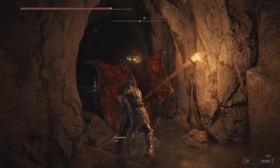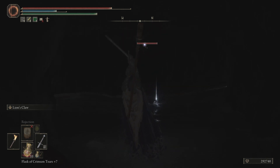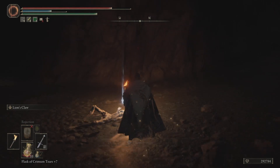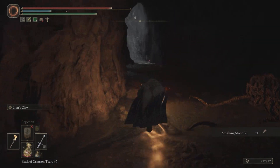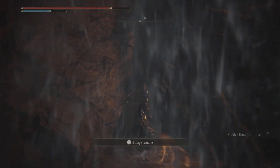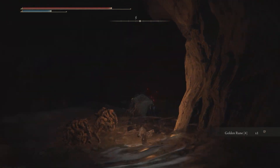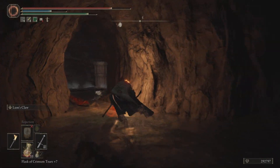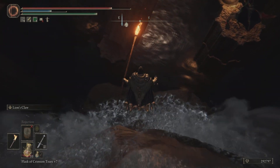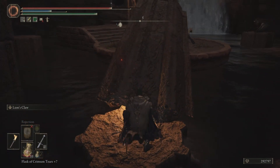They can't do much because we'd be pretty overpowered right now, but they can push you off. That's not a big deal either because there's a Stake of Marika, but I'm trying to be careful because I want to keep this as short as possible. Okay, now making our way down — just fall down here and up the pillar.